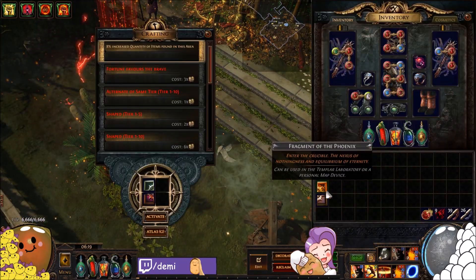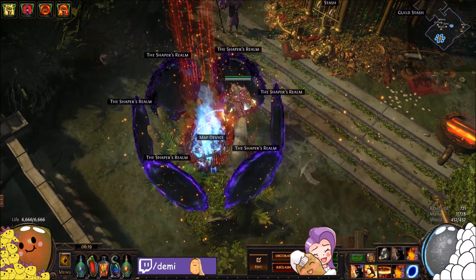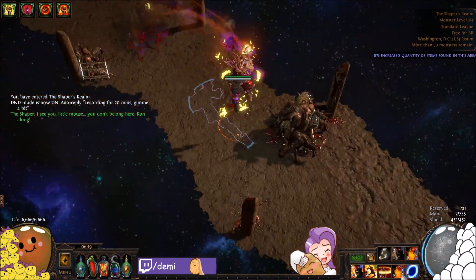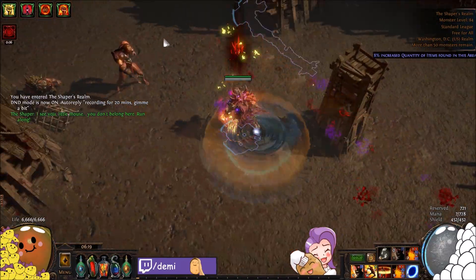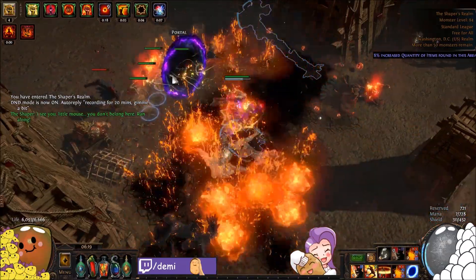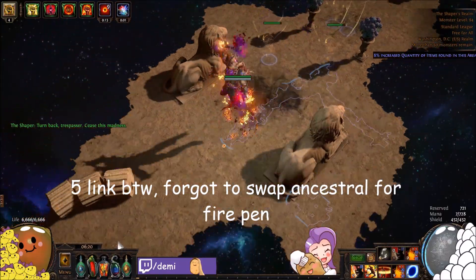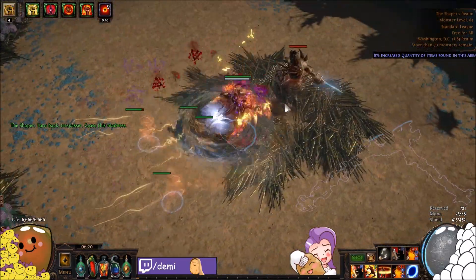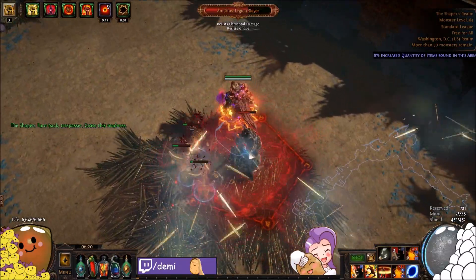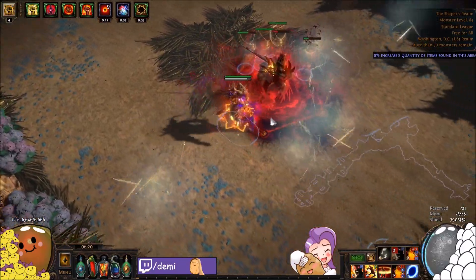What's up YouTube, Demi here with a build guide and showcase of a min-maxed Molten Strike Nebuloch Juggernaut. This character was actually given to me at the end of last league — Betrayal league — by a guy named Drunken Flames. He doesn't play standard and just wanted somebody to use the character and show it off to the world. It's a very expensive build — the most min-maxed Molten Strike Jug I've ever seen, with perfect corruptions, perfect enchants, double corrupted everything.